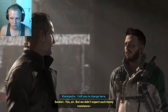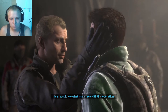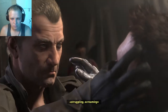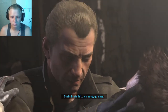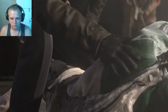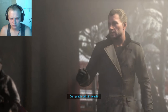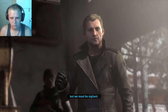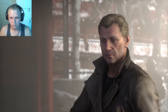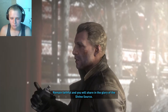I left you in charge here. But we didn't expect such heavy resistance. You were to be my eyes — I expected you to see. You must know what is at stake with this operation. How could someone like you? Go easy. Don't fear the suffering. Our goal is within reach, but we must be vigilant. If we succeed here, a new world awaits — one of our own making. Constantine, you're needed back at the prison right away. We've got a captive who might know something about the artifact. Remain faithful, and you will share in the glory of the divine source.